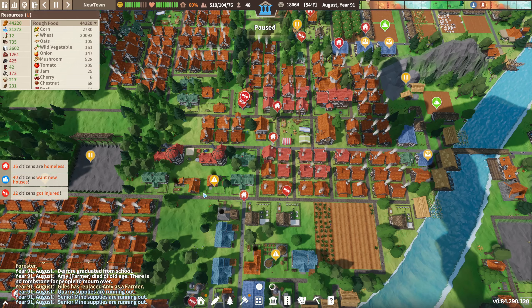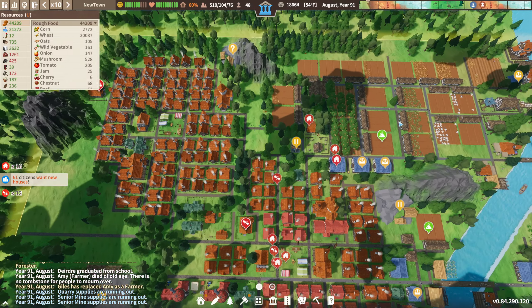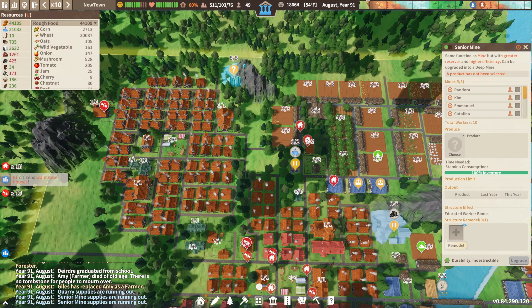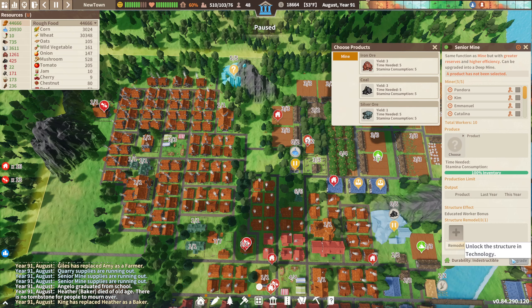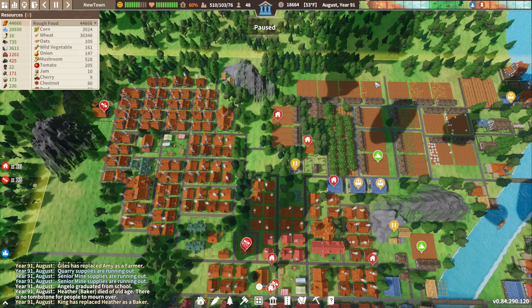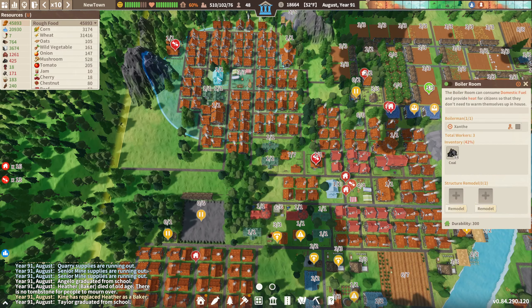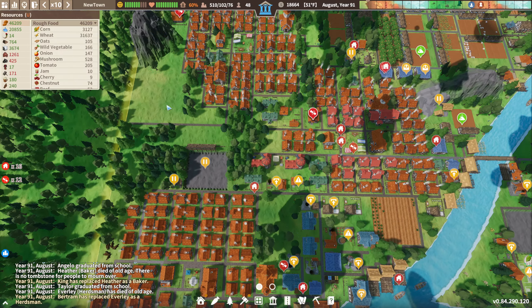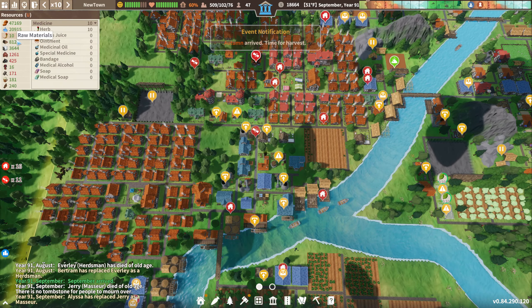Hello and welcome back to Settlement Survival. We are continuing our playthrough here and getting utterly destroyed. We did upgrade this mine, so let's go ahead and switch that to coal and put everybody back to work. Where did we leave off exactly? I feel like we were in a pretty good place. We're definitely fine on food — we don't have to worry about that at all.